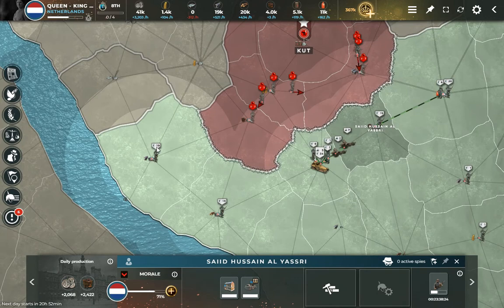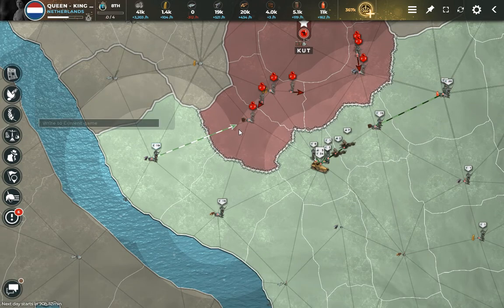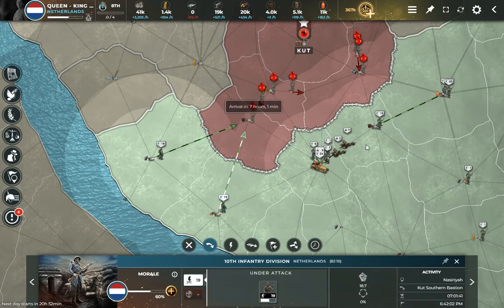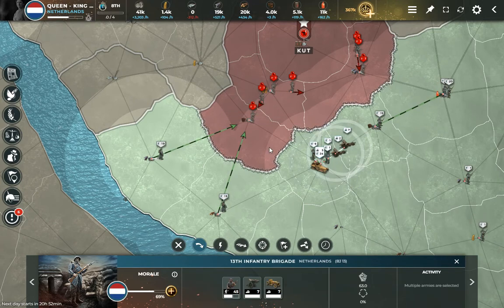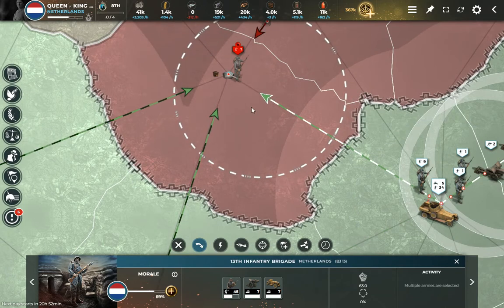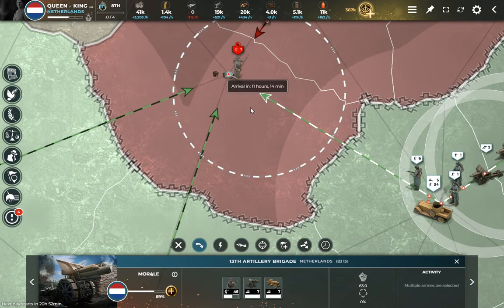So it's time to send everybody in. What I'm going to do is go ahead and just send them in to within attack range, and send all of these in to within attack range as well, basically surrounding this province with infantry.